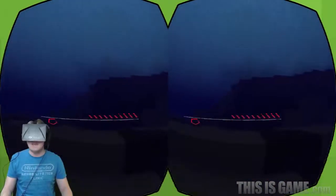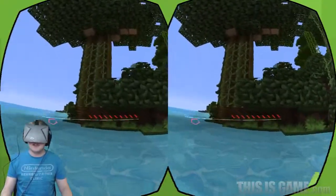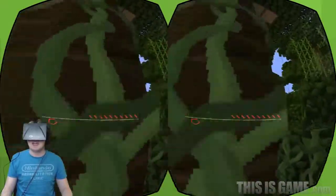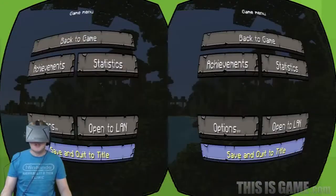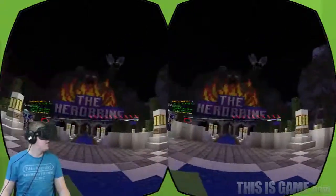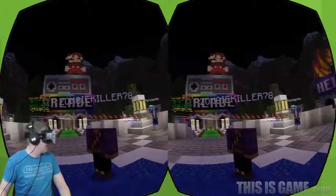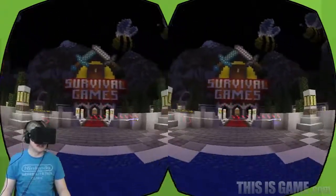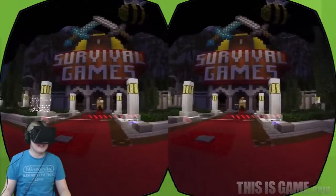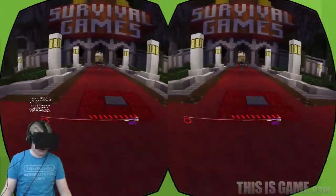I want to put this to the test. One thing I want to show you before I end this video is when you log into a server and see other people — that's when it first starts to become kind of spooky and very real, because everybody is the same height as you. There's the survival games, Herobrine server, and the arcade. You'll notice a lot of people won't have any head — don't worry about it, that'll be fixed in the future.